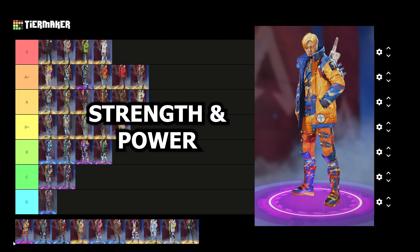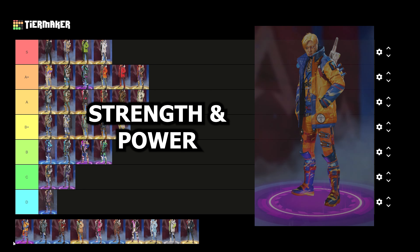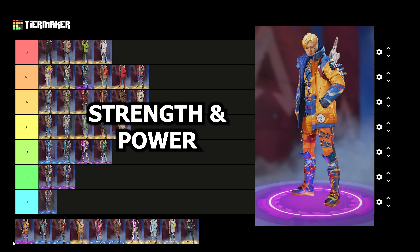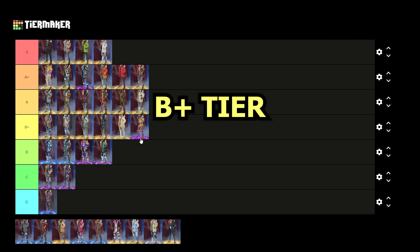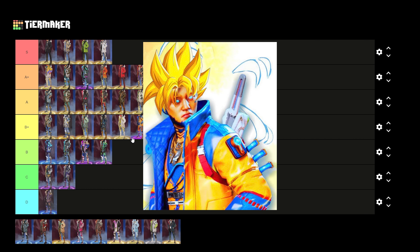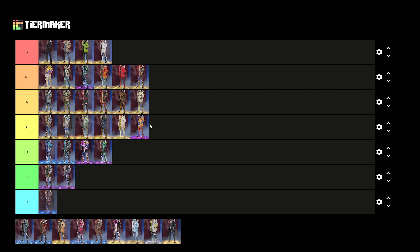Now we have the Crypto Strength and Power skin — this is his Goku skin. I really wish they would have given him a legendary Goku skin because then they could do crazy stuff with the hair, but for an epic skin I see what they're going for with the themes and the colors. It's pretty solid for an epic skin. I'm dropping this one in the B plus tier, but if they had made it legendary and actually committed to the Goku design, it could have been really sick.